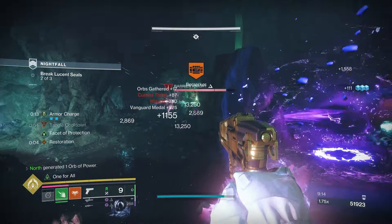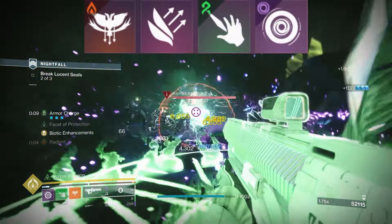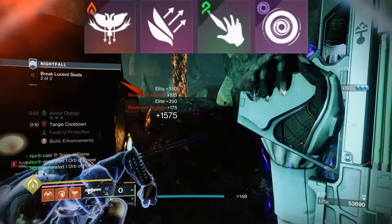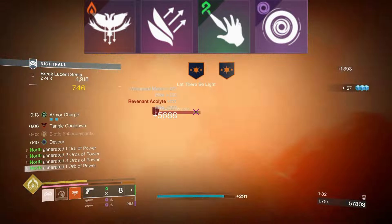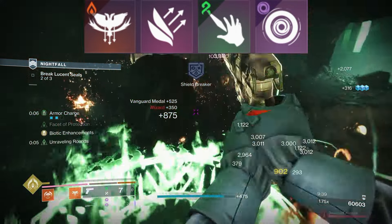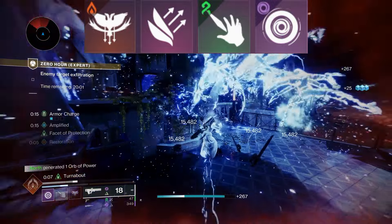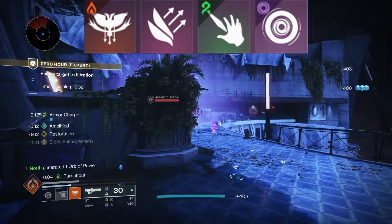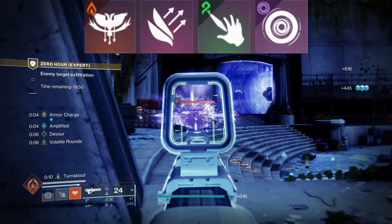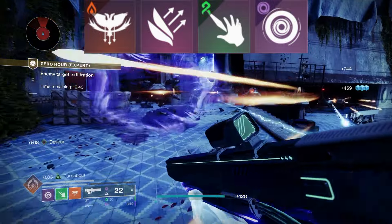For the abilities on this build, for the class ability we're using Phoenix Dive — or you can use Empyrean Blaze, but I love Phoenix Dive because it's the ultimate panic 'get out of jail free' card. If you're in a tight situation without abilities up, Phoenix Dive has gotten me out of a lot of tough spots especially in solo flawless runs. For melee I'm running Arcane Needle — the obvious choice here.